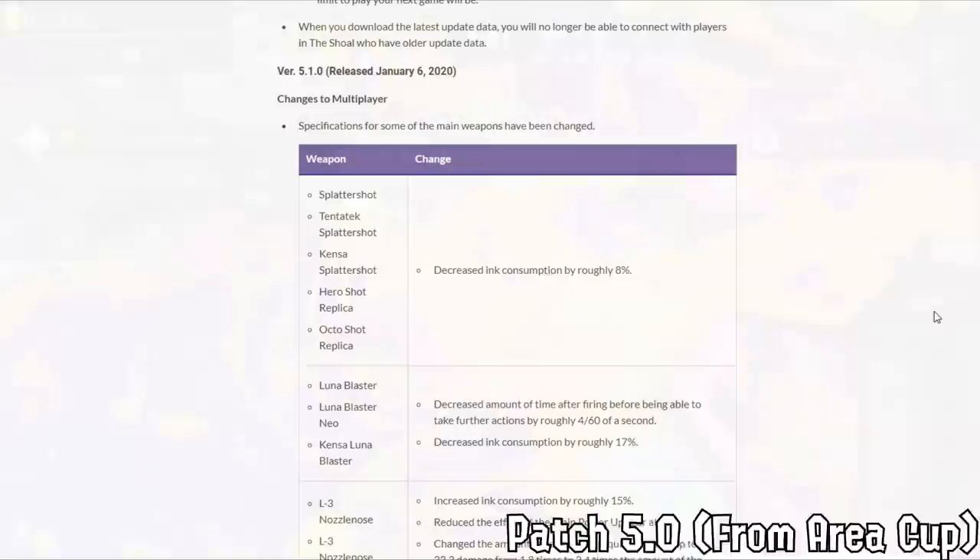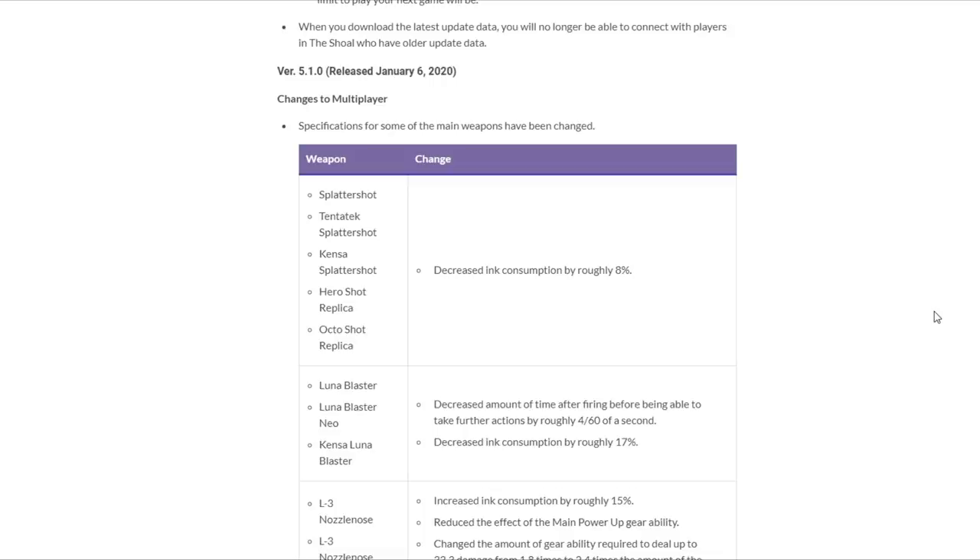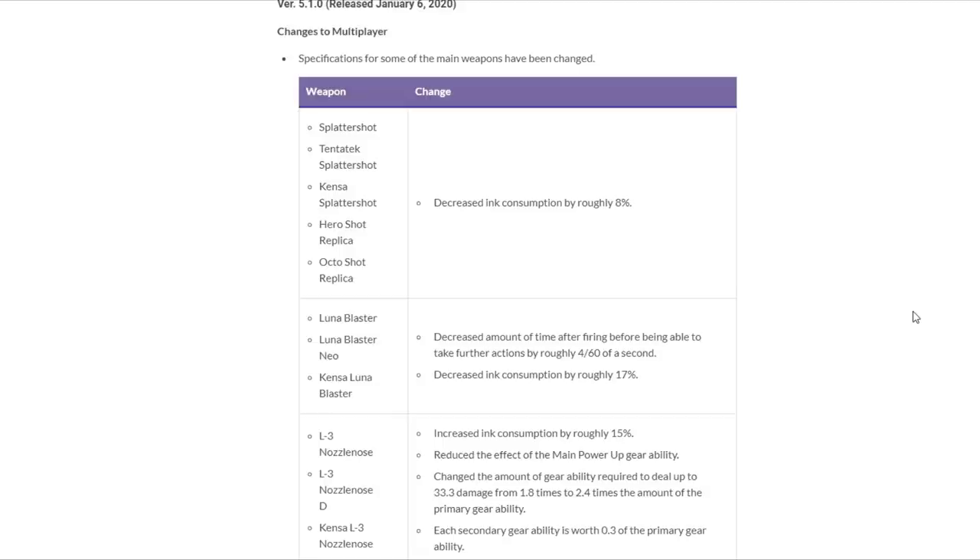Patch 5.1 dropped on January 6th, 2020 — a whole almost six months later. Patches are really slowing down at this point. Another shooter buff: Splattershot can use its bomb and paint more. Luna Blaster buffs: four frames less end lag and decreased ink consumption so it can use its bomb more. Some people thought this might put Luna in a niche spot in the meta — it didn't — but it's still nice that they gave Luna some pretty substantial buffs and made the weapon feel a lot more playable.